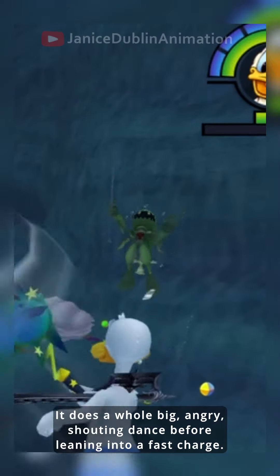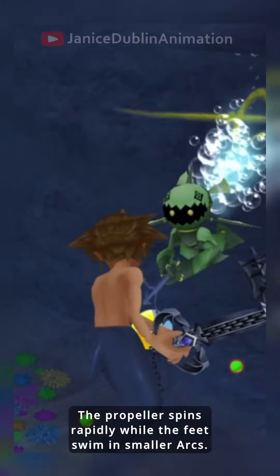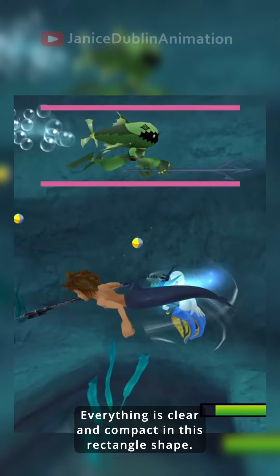It does a whole big angry shouting dance before leaning into a fast charge. The propeller spins rapidly while the feet swim in smaller arcs. Everything is clear and compact in this rectangle shape.